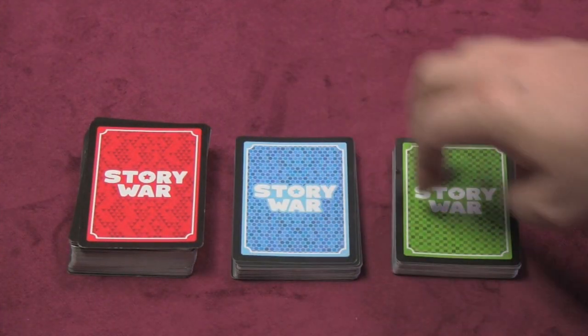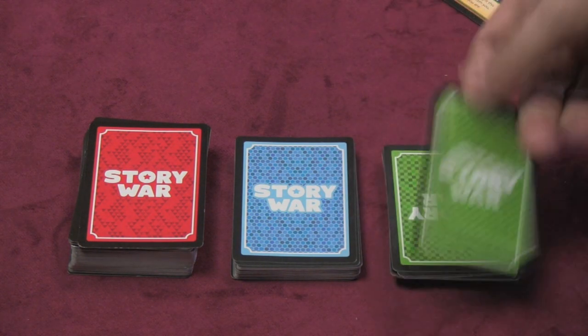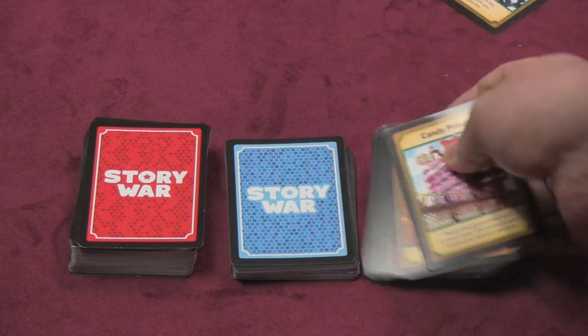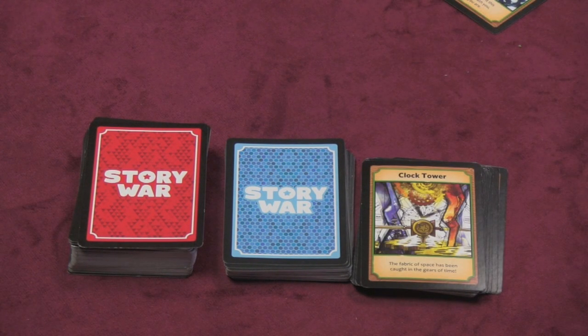In this game there are three stacks of cards. There are these location cards. Here we have the Underworld, underneath that is the Beanstalk, then the Candy Prison and the Library and the Clock Tower, and there's some flavor text on each of those.